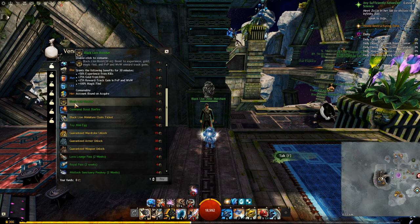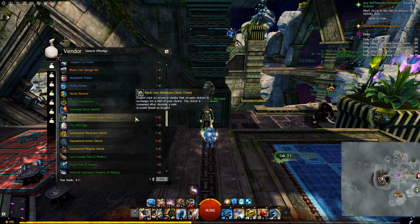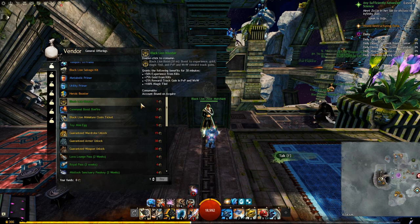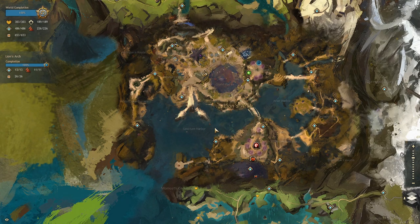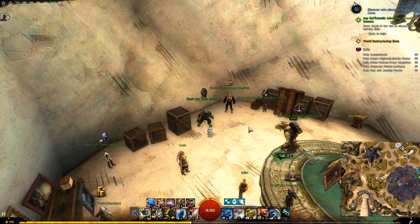The Black Lion Booster is an item you can buy using Statuettes from any Black Lion Statuette vendor, found in multiple Passes and in different cities. This will give you a 25% Reward Track Progress in PvP and WvW, among other benefits. However, it is not recommended to use this Booster with Statuettes unless you are really desperate, as Statuettes are very useful for unique items and skins. The easiest Statuette vendor to find is in Lion's Arch, inside the same building as the Trading Post — south-west of the Traders Forum Waypoint, right beside the Trading Post.